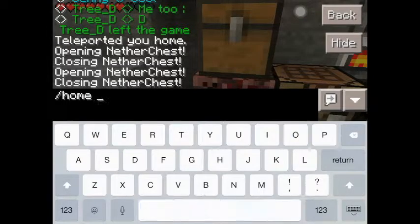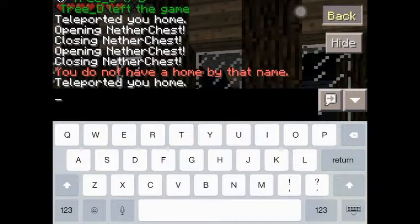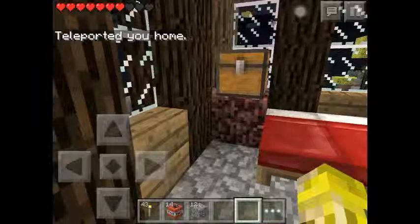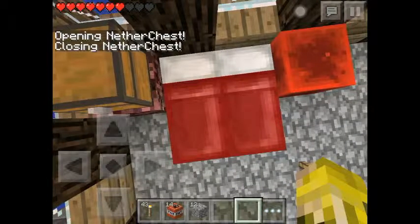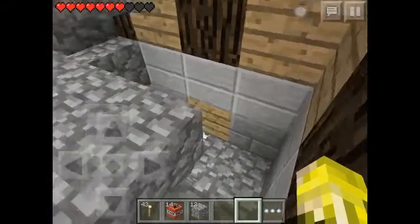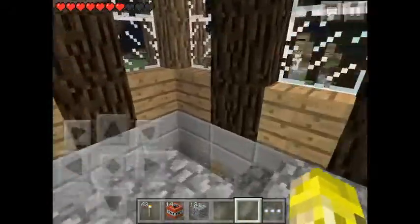What I'm gonna do is quickly show you how this nether chest works by teleporting back to my house. There's my bedroom — and as you can see, next to my bed here is another nether chest. All the exact same stuff I had before. I tried to get a plugin that makes things bouncy but it's not working for some reason, so we'll just leave that.